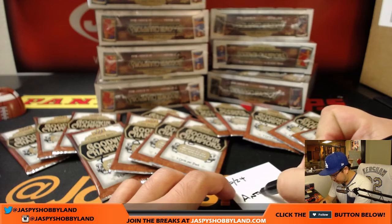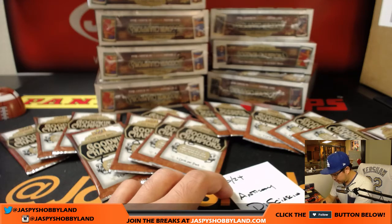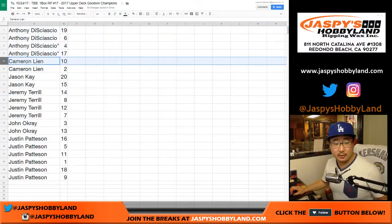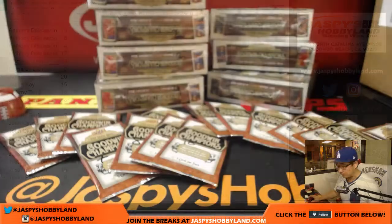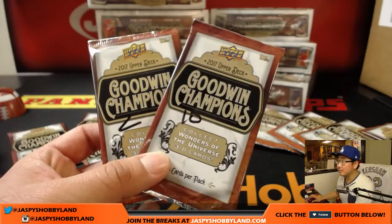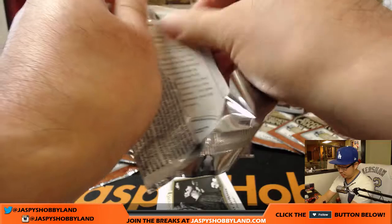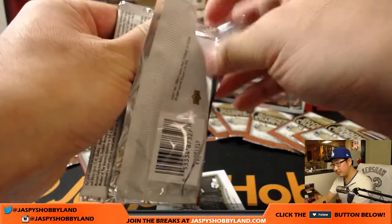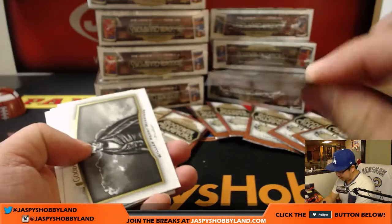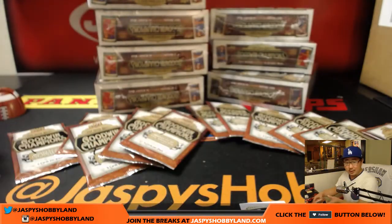So today's the 24th — that is Goodwin Champions number 17. Next up is Cameron, packs 10 and 2. It's on the website — you can pre-order on the website right now, it drops tomorrow. Jaspi's HobbyLand.com — Prism Football.